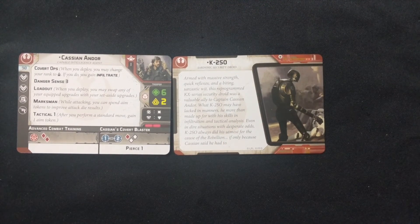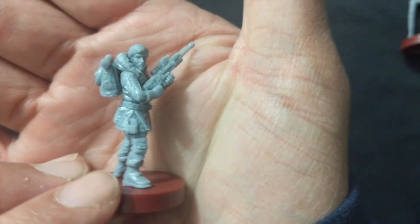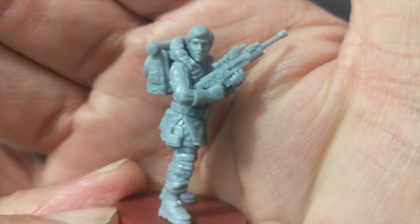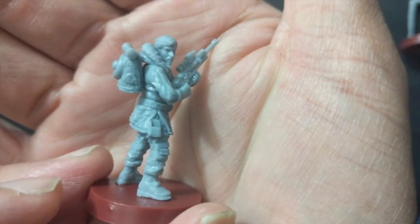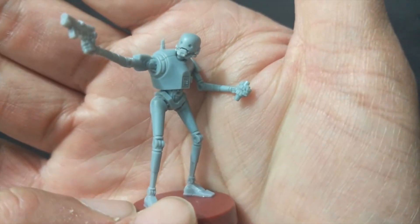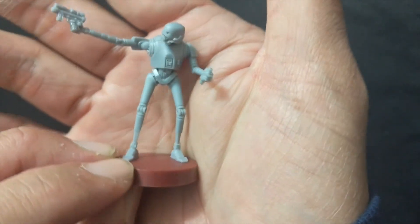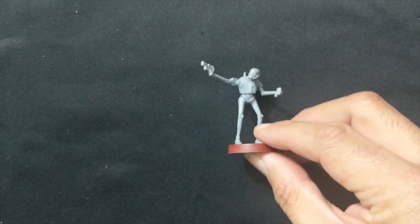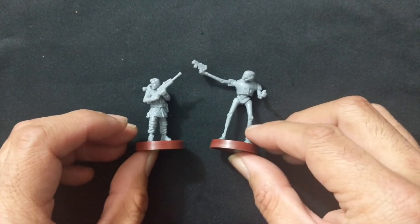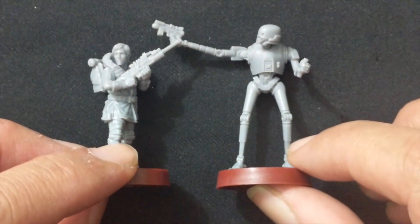Let's go ahead and put the figures together and see what they look like assembled. Here are Cassian and K2SO assembled, so we'll go ahead and take a closer look. I decided to go with the sniper configuration of his blaster. Again, very well detailed — beautiful figure, very easy to put together, and it's hard plastic. And then with K2SO, I opted to go with him armed with Jyn's blaster as well as holding a grenade. It doesn't look like it's going to be very complicated to paint K2SO — just in a dark gray and some shading and obviously some highlighting where needed. But beautiful figures.